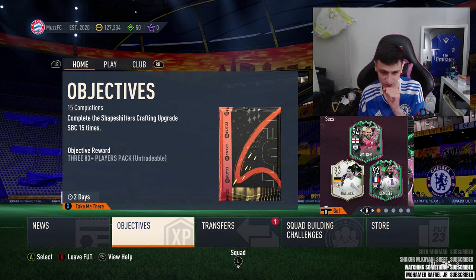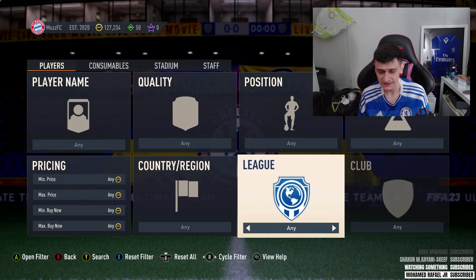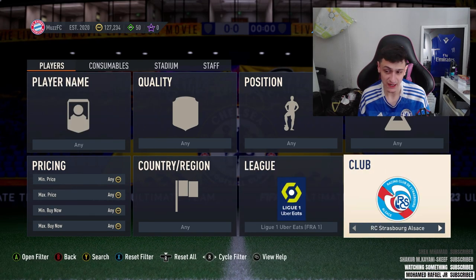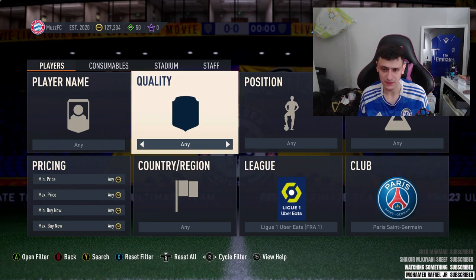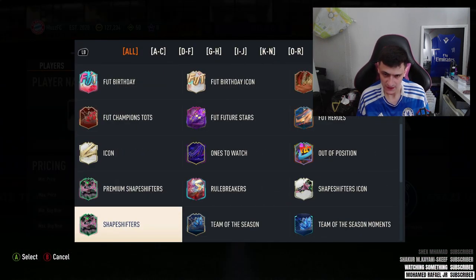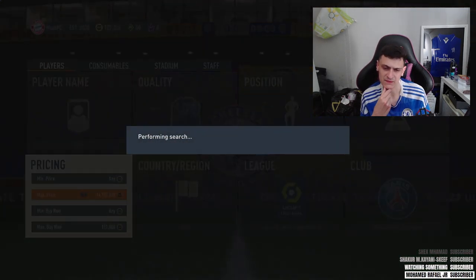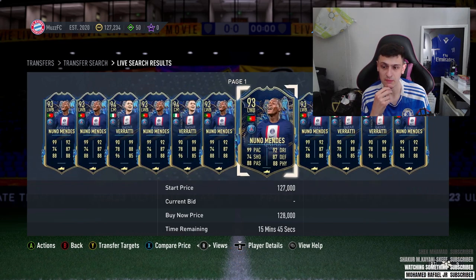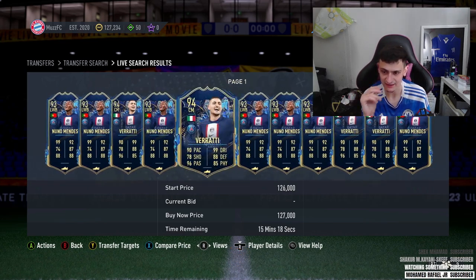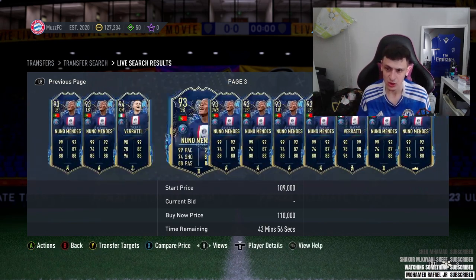Let's jump into the first filter. We're going to jump over to a Team of the Season filter to start off. This is going to be around 100K as of recording this. We're going to go to Ligue 1, PSG, and type in Team of the Season. There are quite a few PSG Team of the Seasons, but mainly two will pop up - Nuno Mendes and Verratti - both around 110 to 120. They're pretty much the exact same price and have been for quite a while.